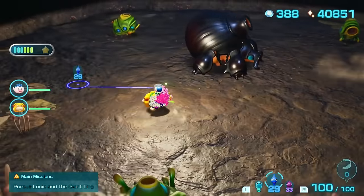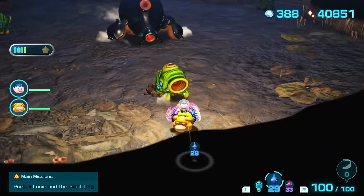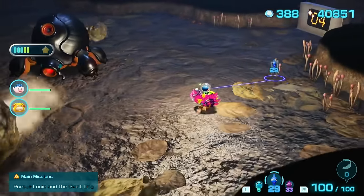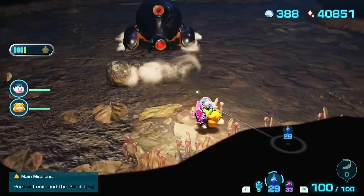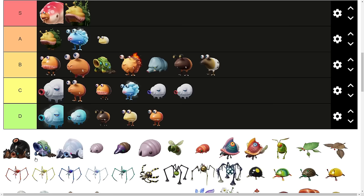Moving on to the Armored Cannon Larva. This one is pretty annoying — it shoots rocks and they curve. Oftentimes when you go up to them they'll hide back underground, and you kind of just have to run around waiting for them to pop up again. It's very easy to get Pikmin crushed by rocks if you're not riding on Oatchi, so I'll place them in B tier.